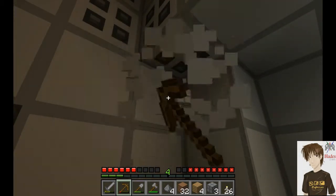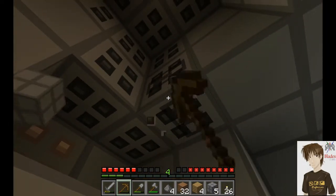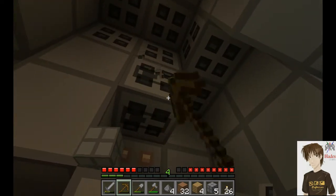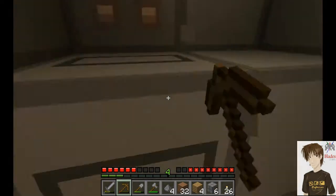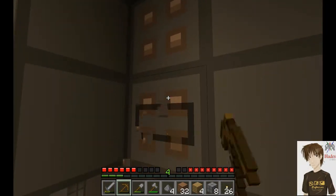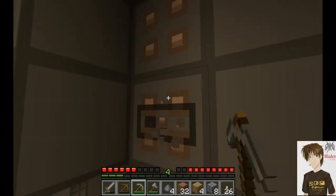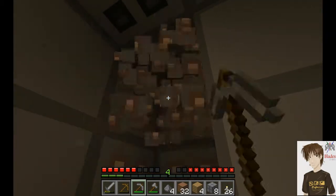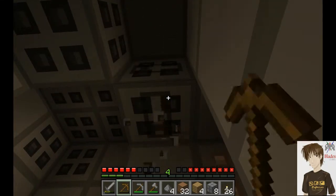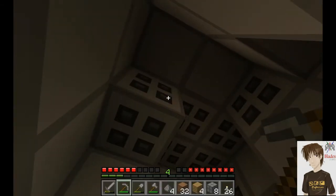Usually the only time I have a fishing rod this early is because I went into a cave and found a mine shaft — there are tons of cobwebs in mine shafts, and cobwebs when you break them they drop string, so you can make stuff with the string you find down there. I need my stone pickaxe for this. If something breaks really slow it usually means you're using the wrong tool and you won't get anything from it.